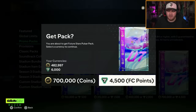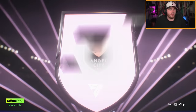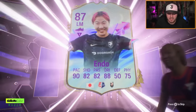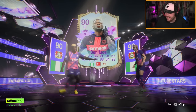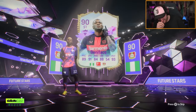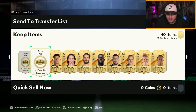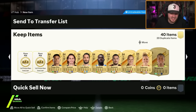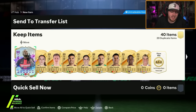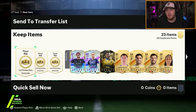Now for the 700k pack on my second account — can we get an icon? We cannot. We do get ourselves another Future Star. Endo might be one of the most boring cards of any promo ever because she's in every single pack. But Boniface again — Boniface really is in the rotation today. We also got Aitana Bonmati. The rest is not great. We'll take Boniface — Boniface saves it quite a lot.